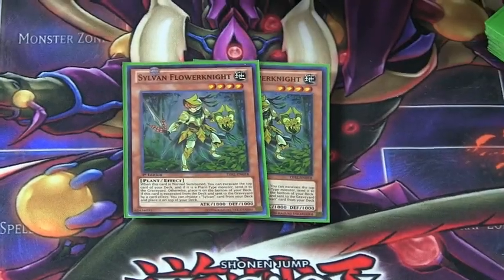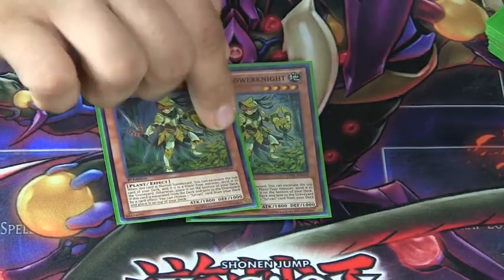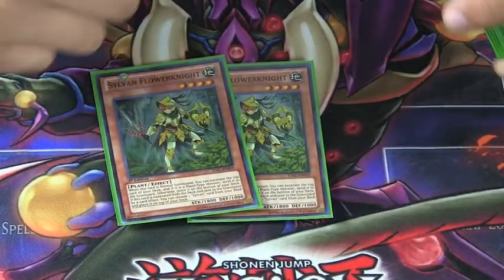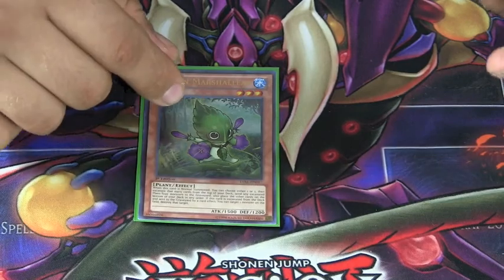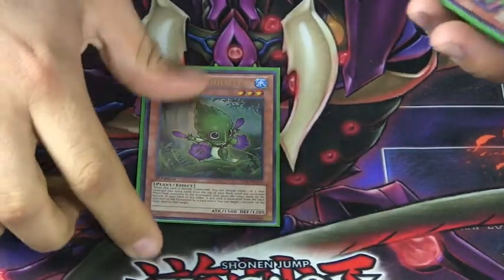I run two Flower Knights because the primary focus of the deck is Barkion. Plus, he's just a decent beatstick and gives you a normal summonable excavation that doesn't leave you with a dead guy on the field. I run one Marshleaf — he's the reason I picked up the deck in the first place, and the day I take him out completely is the day I quit playing Sylvans.